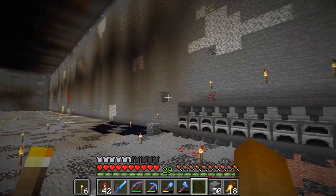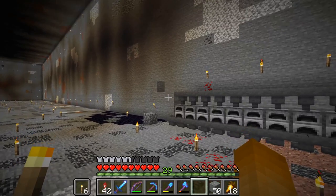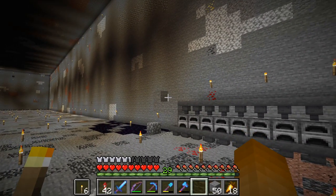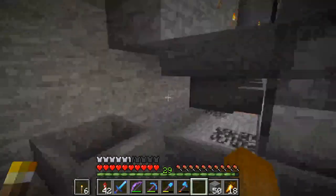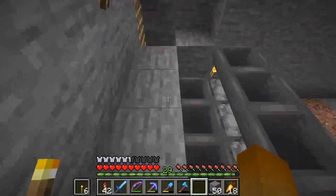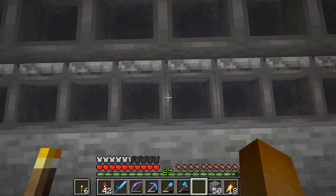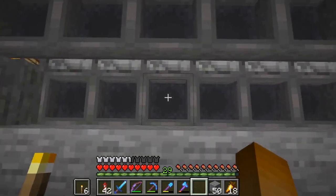On top here there will be a minecart with loader system on that end. The item to be smelted will come from above, probably behind this wall, and then we will store it in some chests here to be loaded into a minecart. On the back we will have a water stream going over, because we will need quite a few bamboo per second and I am afraid that the hoppers will not handle the required speed.